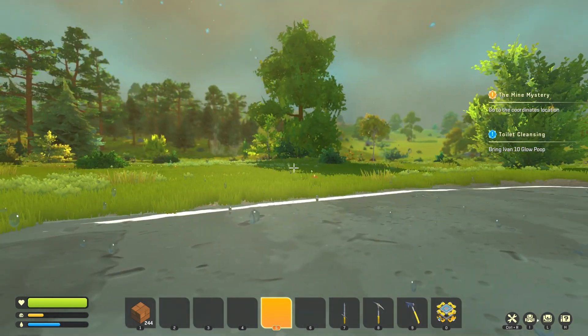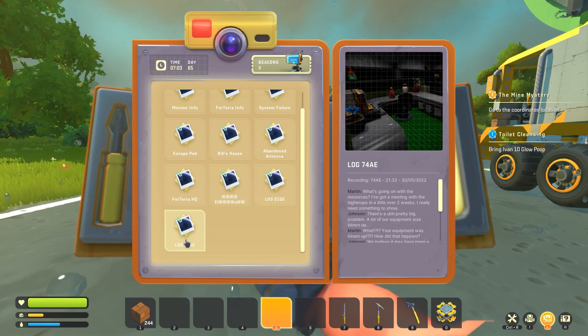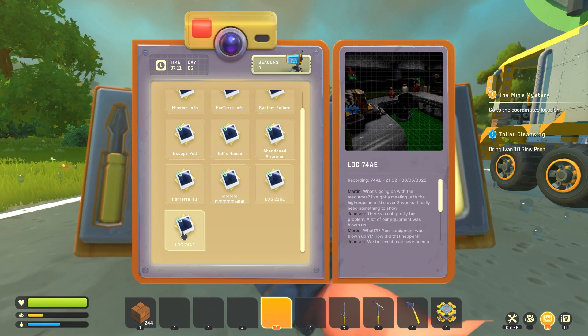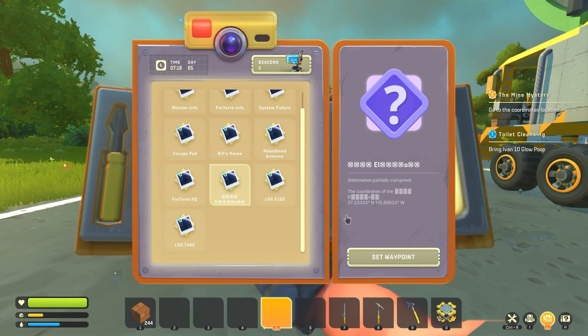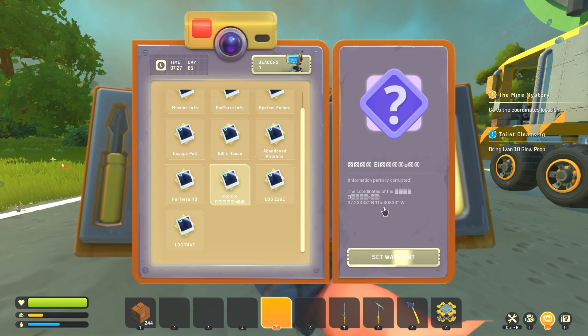The new coordinate. I'm really curious what these Corrupted Ones are. Suitbills, Antenna, HQ - I think that's the waypoint I have to go to. It is partially corrupted. Coordinates are 37.23333 degrees north and 115.80833 degrees west.